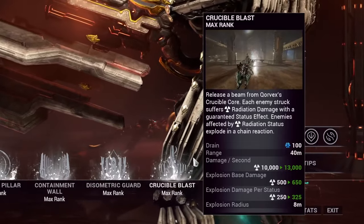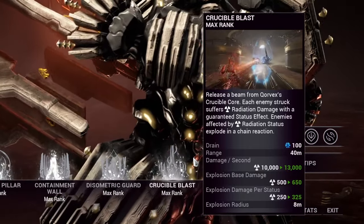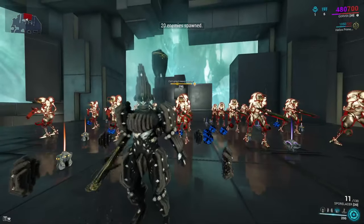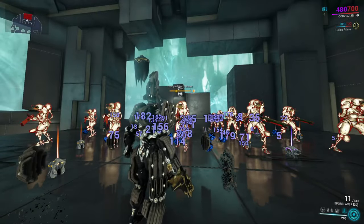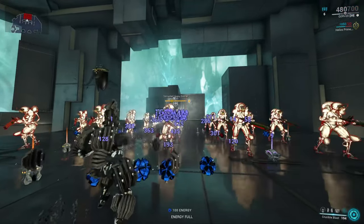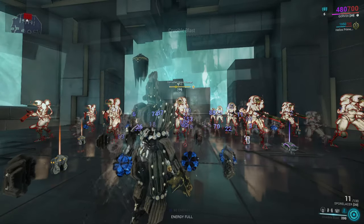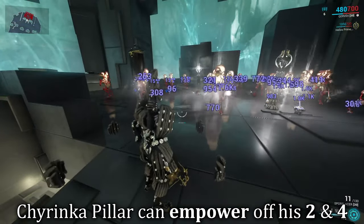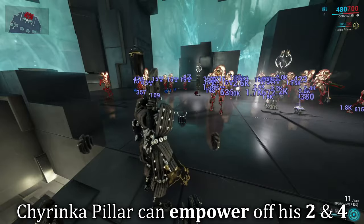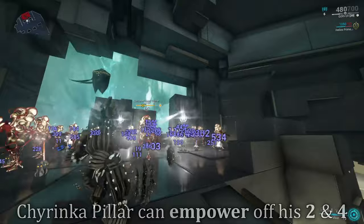Lastly, Corvex's fourth ability is Crucible Blast. Corvex releases a beam from his core dealing radiation damage with 100% proc status applied. Enemies affected by radiation will then explode in a chain reaction that can last like a DoT. The damage is pretty good and the explosion radius is generous at a base of 8 meters, which can further scale with range. Importantly, this ability also empowers his first ability, Chirinca Pillar, so you'll want to keep both synergized in his kit at all times.